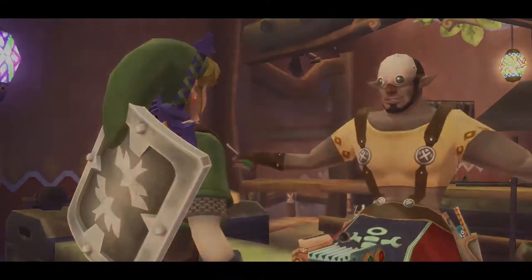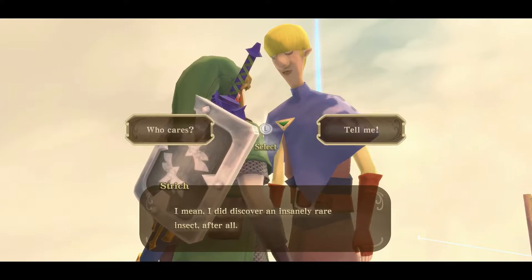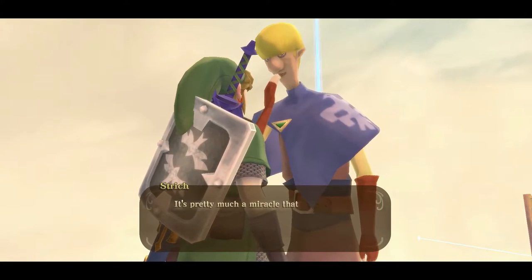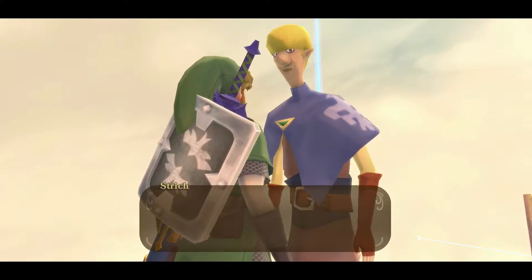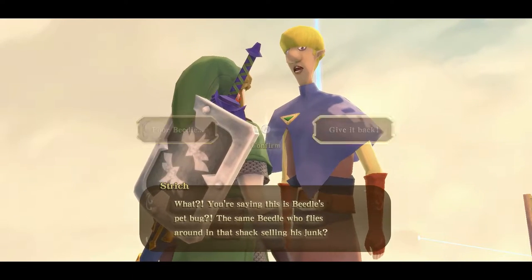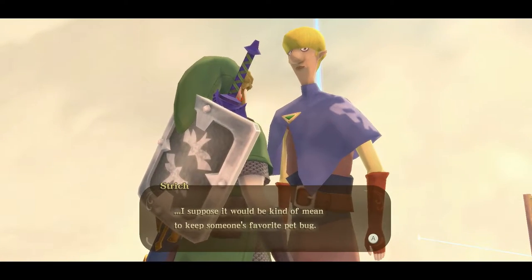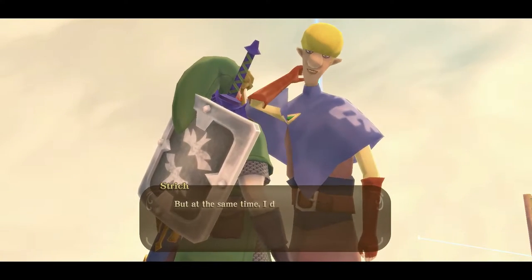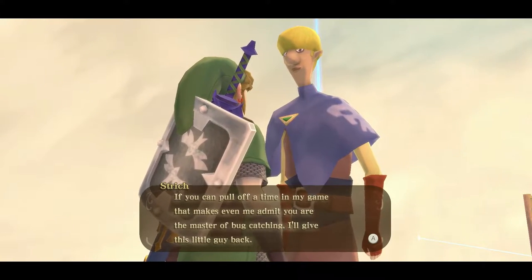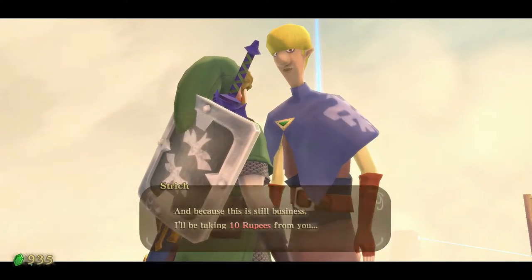Back at bug island, Strich has a bubble over his head. It turns out he discovered an insanely rare insect — the Horned Colossus Beetle — Beetle's pet bug. He refuses to just give it back, but says if you can pull off a time in his bug-catching game that even he admits makes you a master bug catcher, he'll give the little guy back. It'll cost 10 rupees to enter.